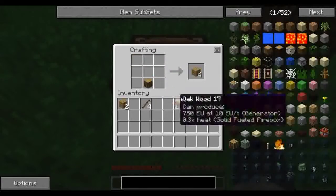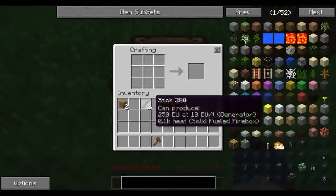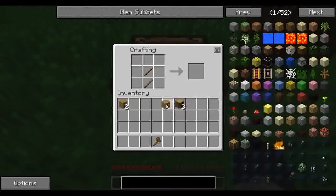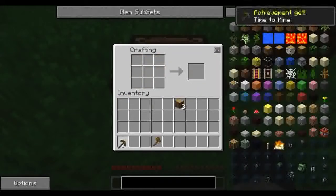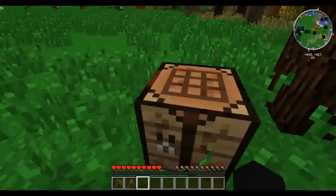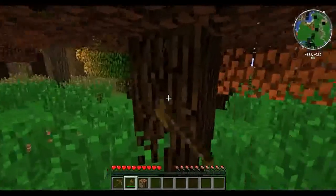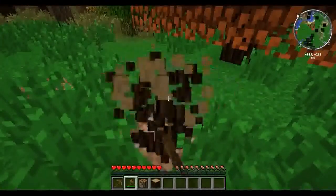I need some more of these. We're going to make ourselves an axe, and then we're going to make ourselves a pickaxe in a moment. That way we can go get some supplies and get us some more wood.